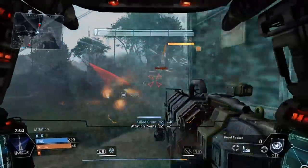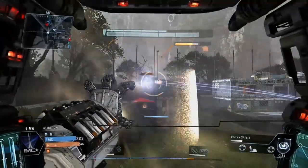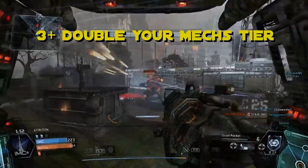Shield points work like stamina points, but you regain half of your shield points at the start of each turn equal to half of your tier. Calculating shield points is so easy that even I can do it — it's literally just 3 plus double your mech's tier.